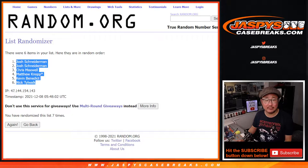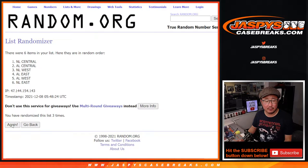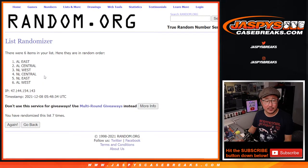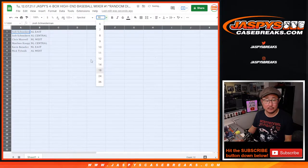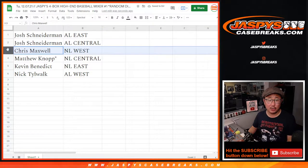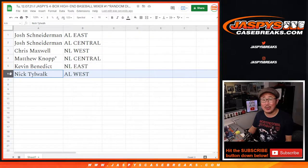Now rolling seven times for the divisions — AL East down to the AL West. Josh with the AL East and the AL Central. Chris with the NL West. Matthew with the NL Central. Kevin with the NL East — star next to your name. And Nick with the AL West.